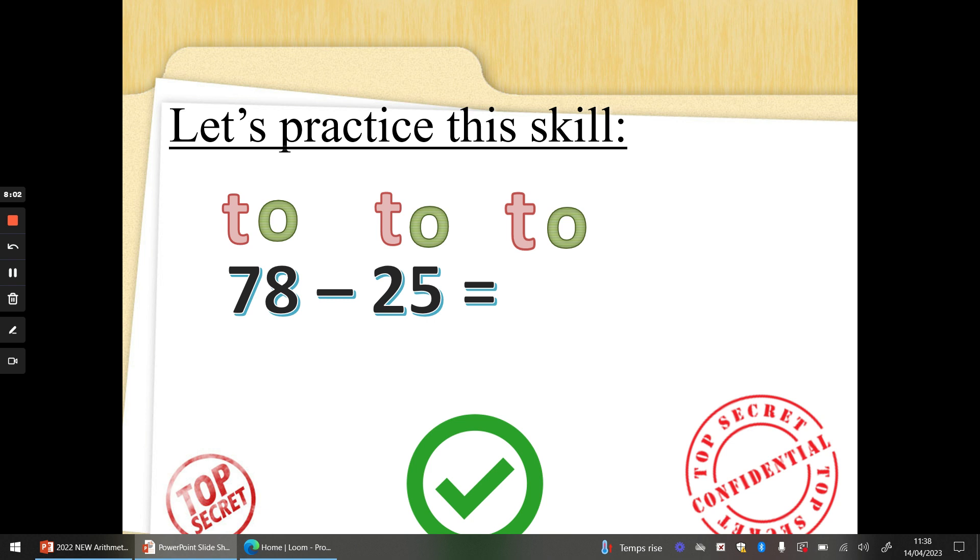Let's have a look at another one: 78 take away 25. Let's T and O it out. Check the 10s first: 7 take away 2 — if you want to subtract, we've got to count back. 7, 6, 5 tens. Let's have a look at our 1s: 8 take away 5. 8, 7, 6, 5, 4, 3 — three ones. Did you get the answer? 53. Well done, fantastic.